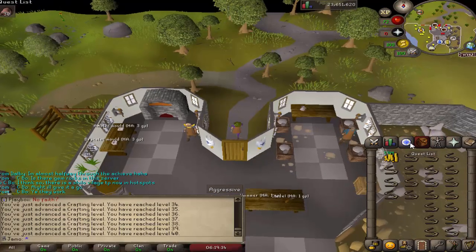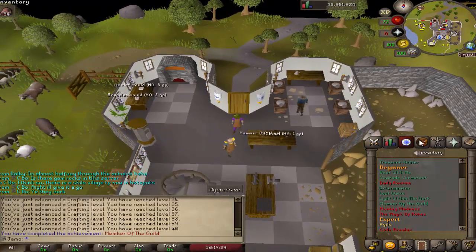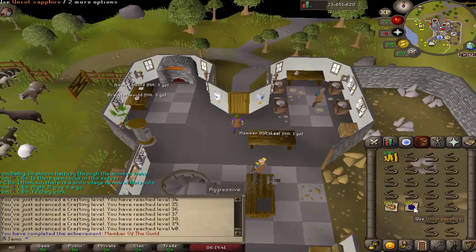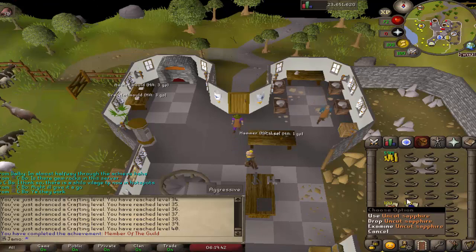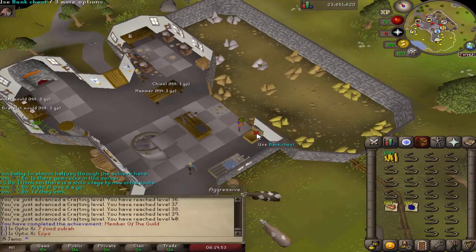Now we go through. Did we do it? Yeah! What did we even get from that? Oh yeah — molten glass and some sapphire. Some good crafting supplies, not bad. Also a nice thing is you don't actually need anything to use the bank chest.